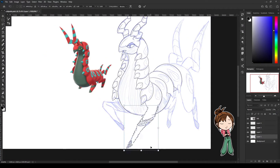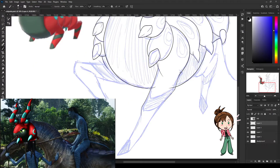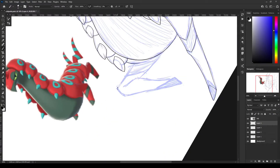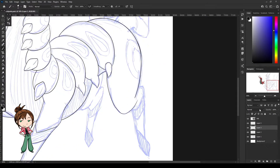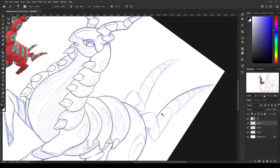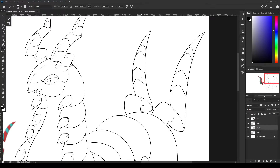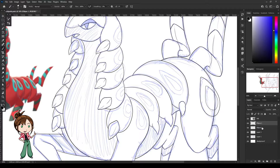I also changed some proportions a bit, so its legs look a little bigger and not so stick-like. I gave him a very horse-like body and pose, and it just looks so good. I could see him being a trusty mount for some sci-fi alien race. Trying to make its weird triangle toes look like hooves was interesting, and I really like the back legs. I just love Scolipede, y'all.